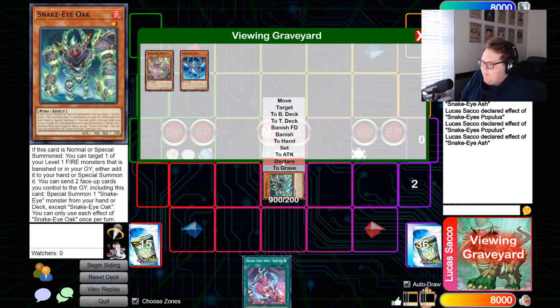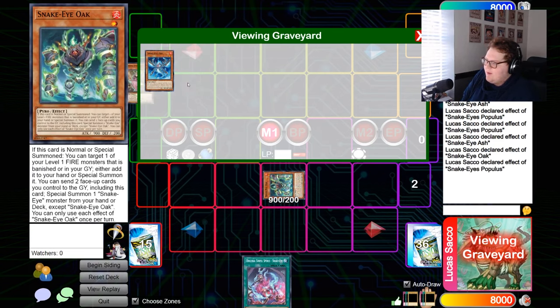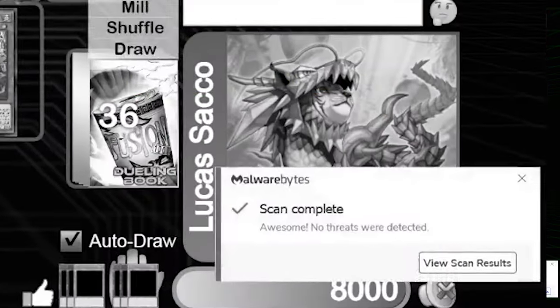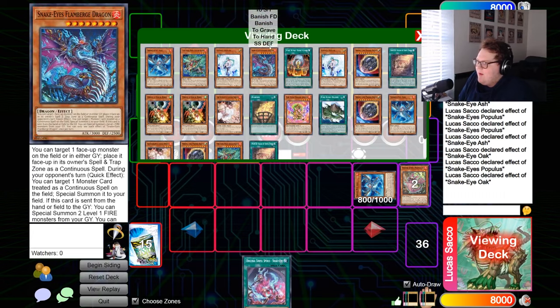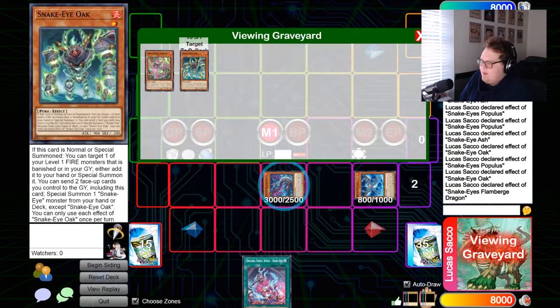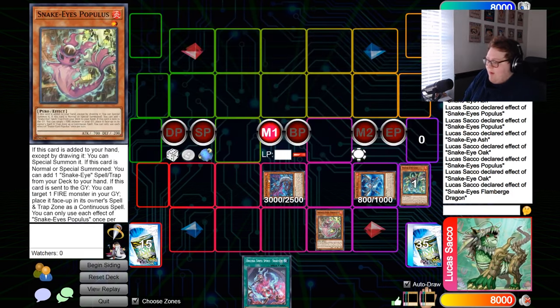Now this is where a lot of the combos start to pivot from each other. Use Ash's effect, sending itself and Populous to the graveyard to summon from deck — we're going to summon Snake Eyes Oak. Chain link one: Oak effect. Chain link two: Populous effect, putting itself in the spell/trap zone. Oak resolves and summons Ash from graveyard. Then activate Oak's effect, sending itself along with Malwarebytes and Populous, to summon Flame Verge from deck.